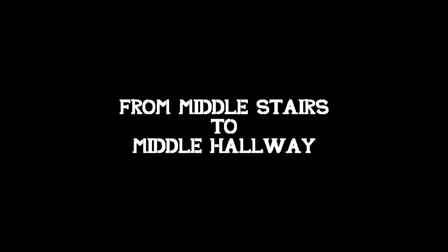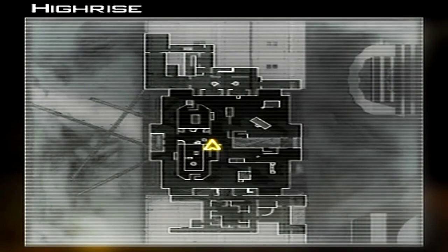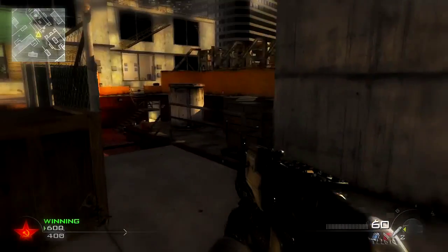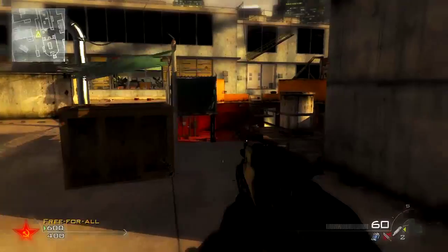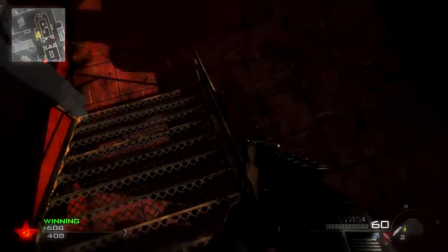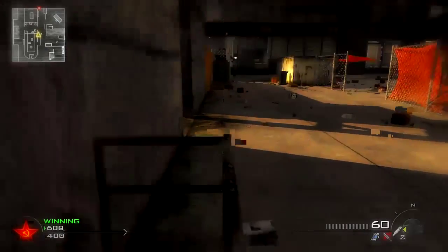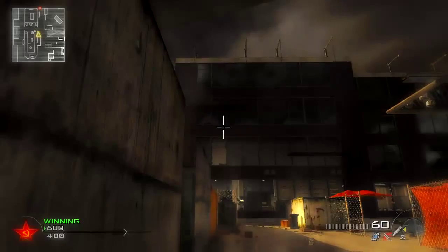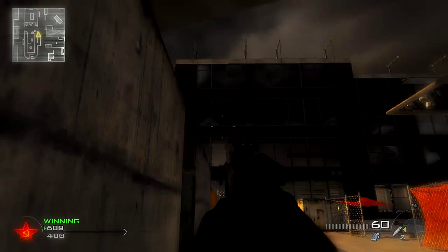This is from the middle stairs to the middle hallway. So you're going to be there in the middle on the stairs, and you're going to get kills in that hallway there. Quite simple. I'm just going to jump into the camera out and go tight. And then what I do is throw it around just above the second level, and this one will bounce and kill.